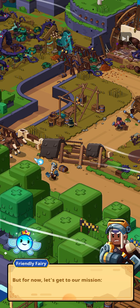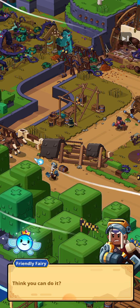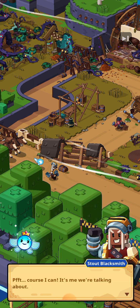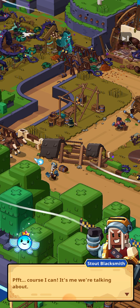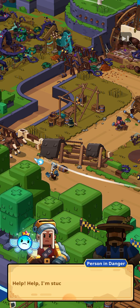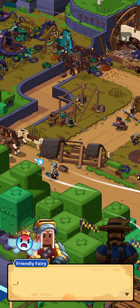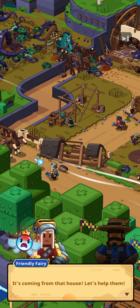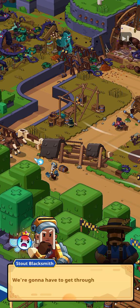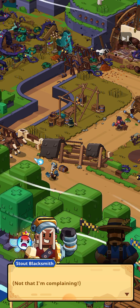But for now let's get to our mission: get this village back on its feet. Think you can do it? Of course I can — it's me we're talking about! That's what I like to hear. Help! Help! I'm stuck here! It's coming from that house — let's help them. We're gonna have to get through some monsters first. Not that I'm complaining.